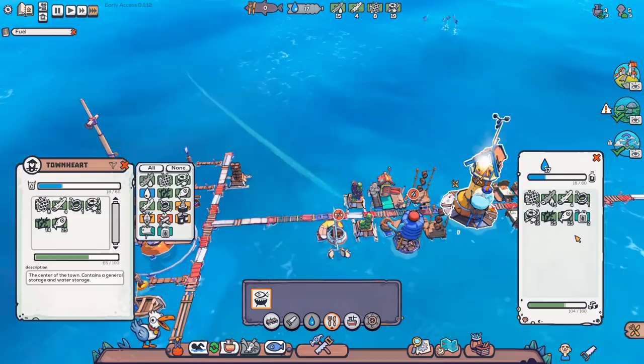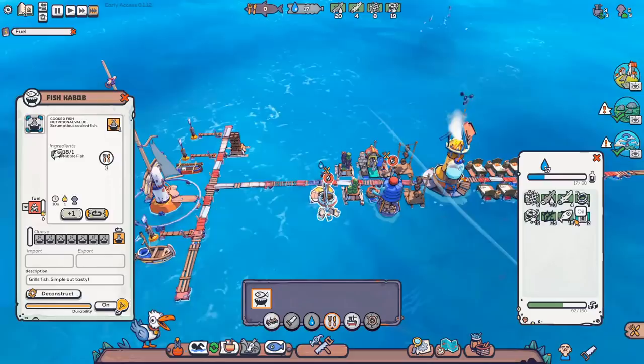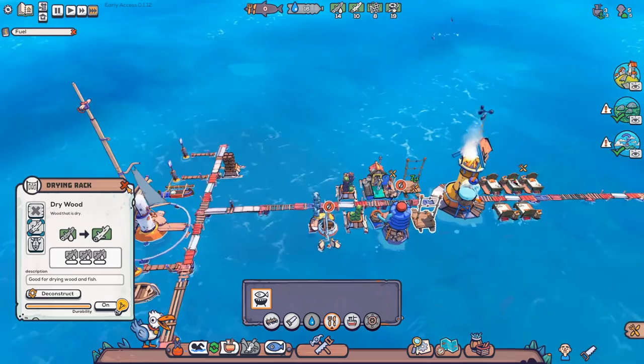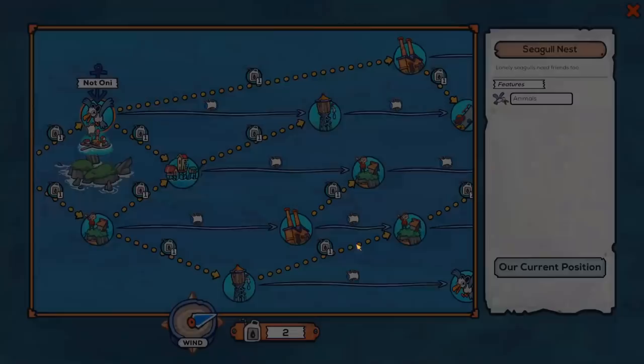A handy button is this one — it shows you how much of everything you have in stock. This is going to be fish kebab. We're going to set it up for infinity. All it does is take one nibble fish — those little fish we harvested — and converts them into one cooked food with a nutritional value of one. The other option is to use drying racks switched over to dried fish, but they have half the nutritional value. I could not seem to keep the survivors fed using drying racks, and you need a lot of them. Now that we've got all of that done, it's time to move on to the next area.